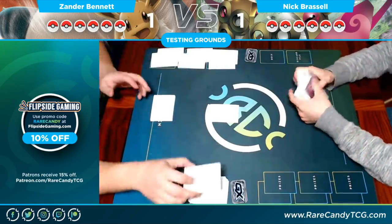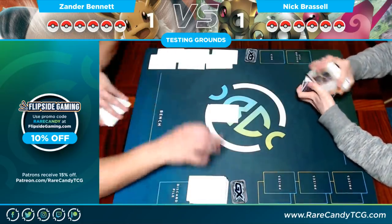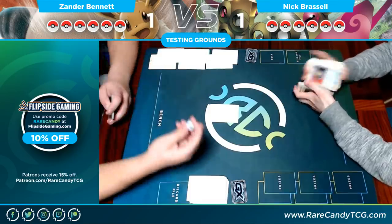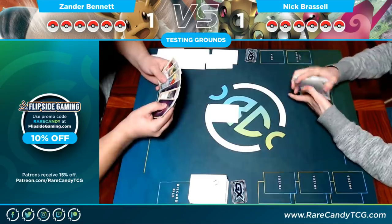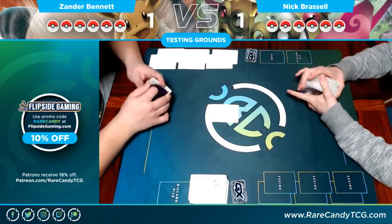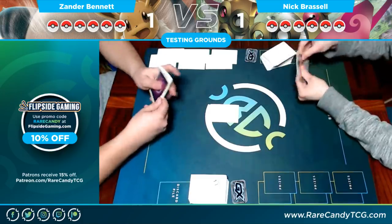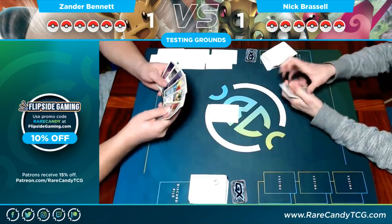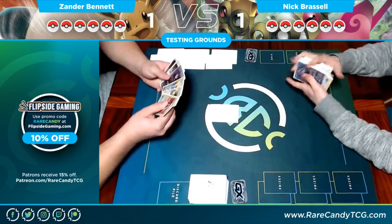Nick mulligans a lot here for this testing ground, sorry about that. His deck plays four Doublade, two Genesect, two Lele, a Blitzle, and a Ditto — so that's 11 basics. That's not terribly low but it's generally on the lower end. Second mulligan, shovels his hand back in.